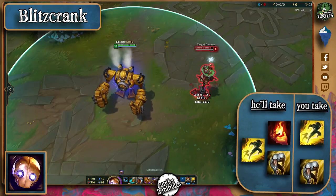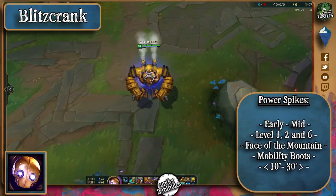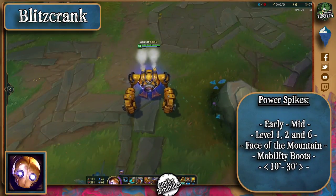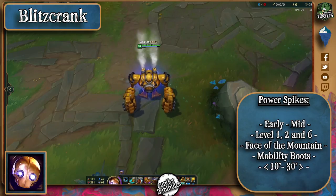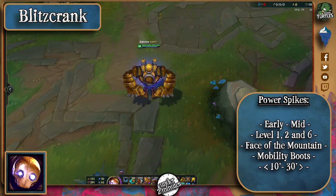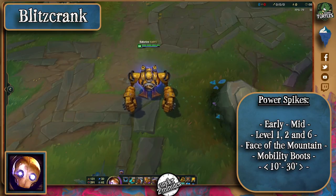This champion is pure early game but will remain useful provided he picks up the most important targets on the enemy team. His level 1 with his pull, level 2 with his knock-up, and level 6 with his silence make him a constant lane threat. Mobility boots will make him fast, and Face of the Mountain can make him an even better support with a shield.